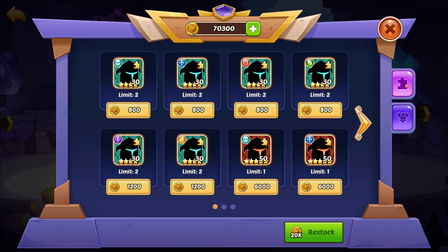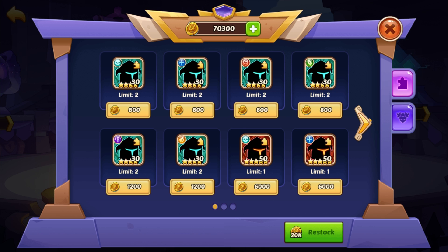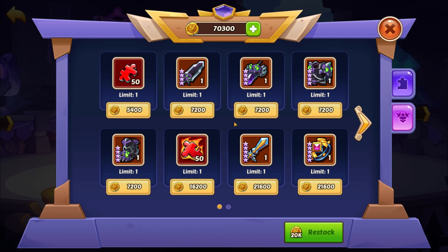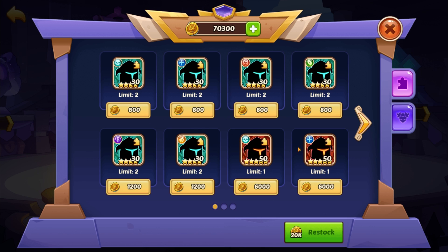There's a lot of optionality, but unfortunately they have limits on items, so you're going to have to reset the stock at some point. My personal strategy — now that I see I really don't want to waste 20,000 coins for nothing — is: I'm going to buy all the armor, I'm going to buy all the artifacts, and I'm probably going to buy all the food.